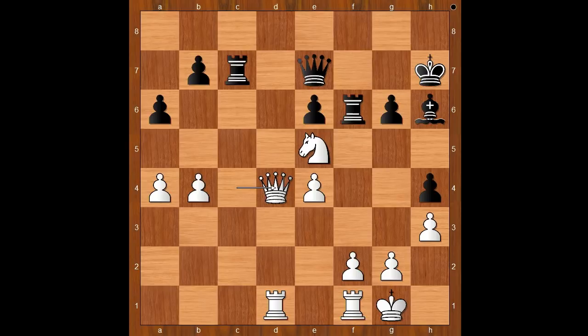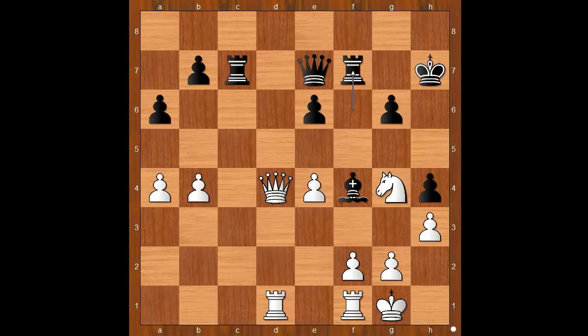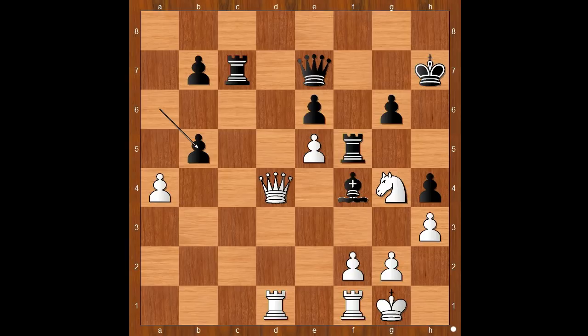Ding Liren was in trouble. He had to win this game to stay in the race. A draw meant Rajabov is the winner. The game continued. Bishop to f4, attacking the knight on e5. Knight to g4. Rook to f7, e5. Rook to f5, b5. a takes on b5, a takes on b5, g5. b6, rook to c6.